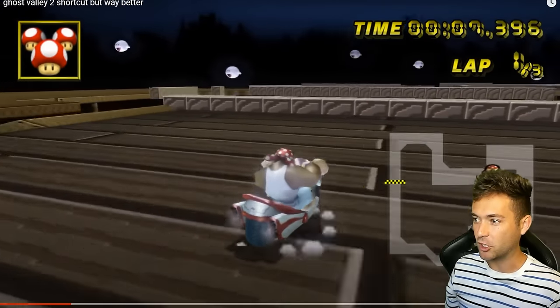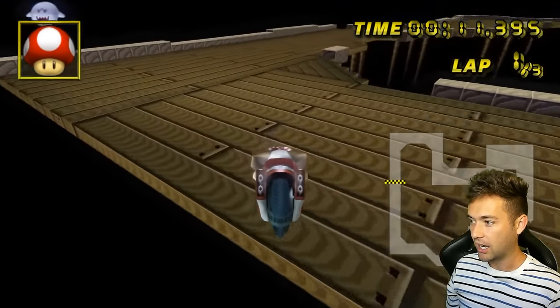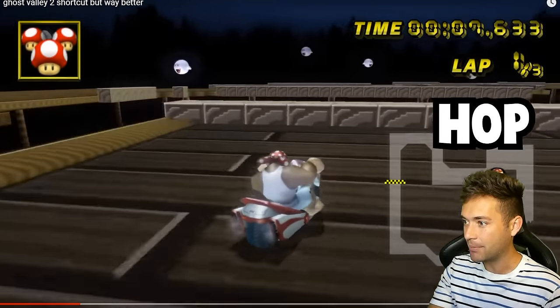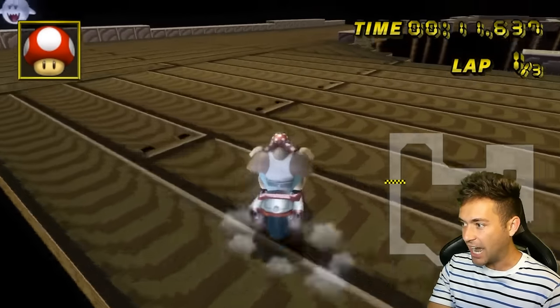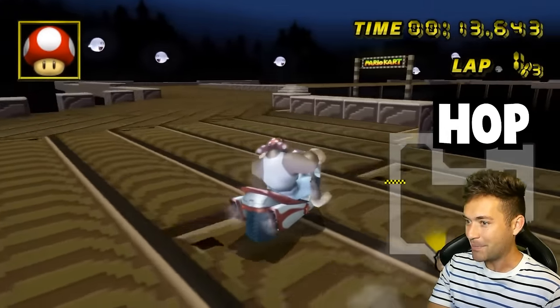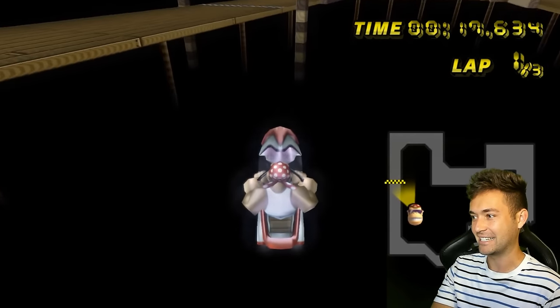Now we've got more super hopping. Look at this variation of the Ghost Valley 2 shortcut — hop hop hop hop hop, trick, bounce, bounce, bounce, dive, wheelie, hop hop hop hop. That was just for funsies.